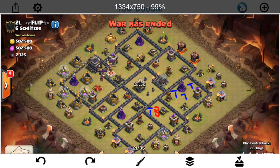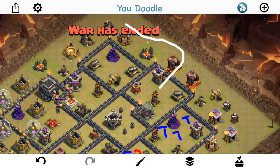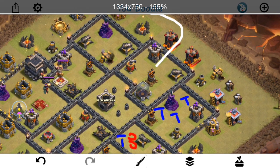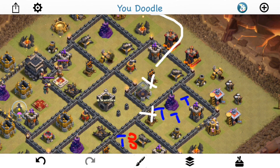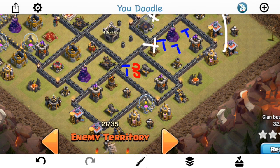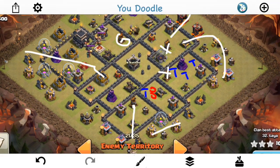The next three attackers all have the same opening pretty much - same Queen Walk. They come in, create the funnel, let the Queen walk in. The difference is what they do after the Queen Walk - they're all doing a Dragon attack. They realize the Queen can get a few air defenses taken out with her walk. The first two attackers: the first one takes out two air defenses with the Queen, but instead of taking out the third one, the trash outside pulls her out. So she walks. He Zapquakes the third one, then at the bottom has a Golem, King, and a few Wizards to try to let them get in and take out that air defense.